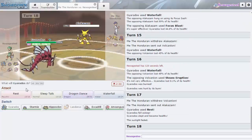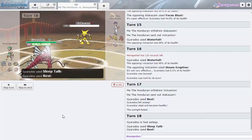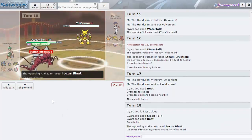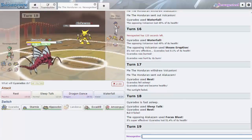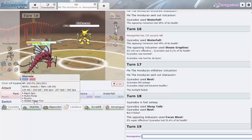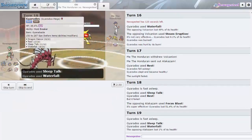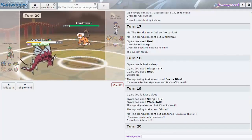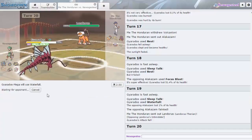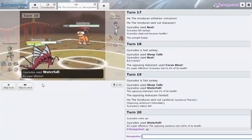I'm going for Sleep Talk hoping I get Waterfall — and I do! The sun isn't up now so I knock out Volcanion. I definitely knock out Landorus too. Oh my gosh, this dude's team just got clean swept — it's GG for sure, most definitely GG.